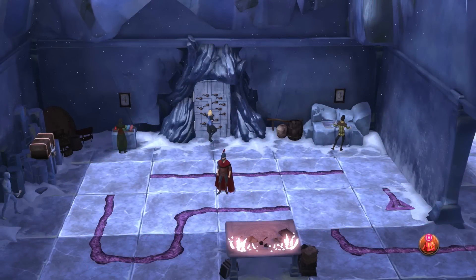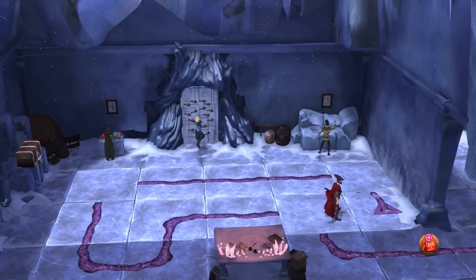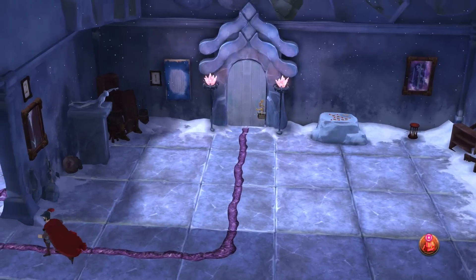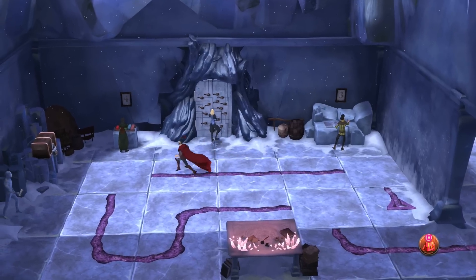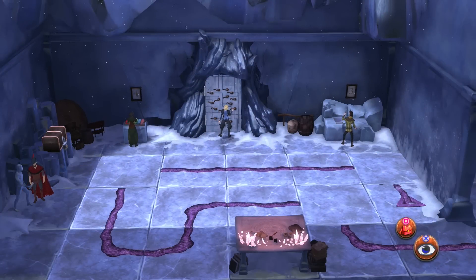Hello, this is Stampy and welcome to my let's play on King's Quest. We are probably approaching the end of chapter 4, Snow Plays Like Home. If you didn't see the last episode, go and at least watch the end of it because lots of stuff happened, but long story short we are now back together working as a family and we need to try and solve this puzzle.